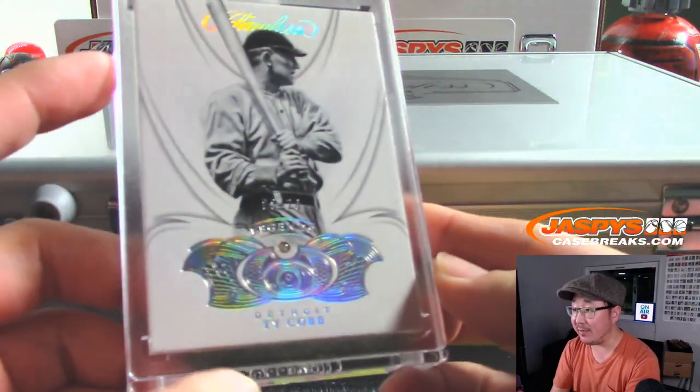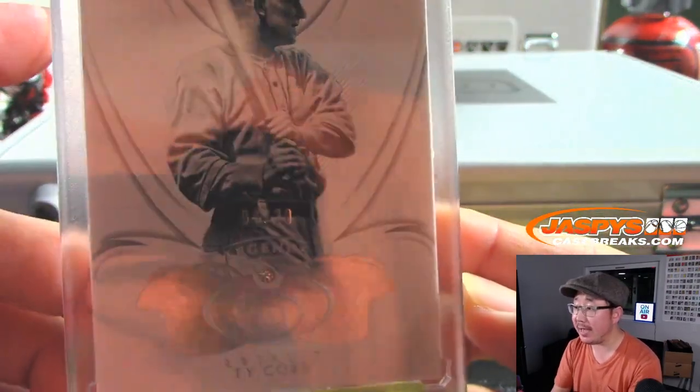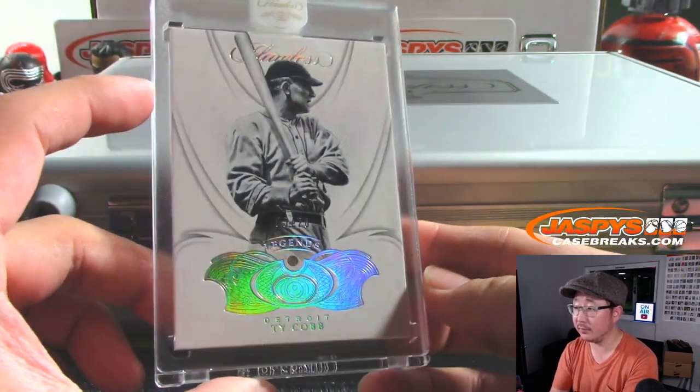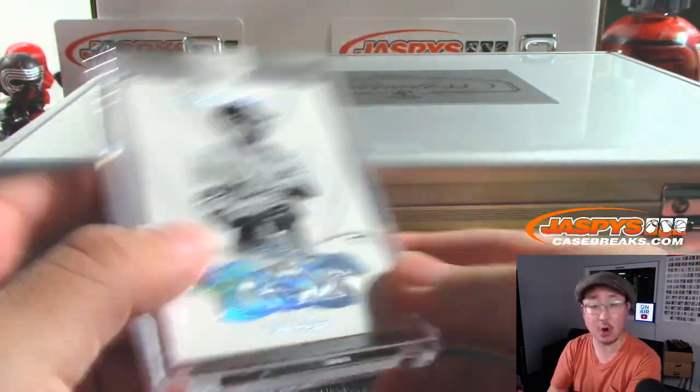On the left side - Legends Diamond, Ty Cobb. 8 out of 20 on that Ty Cobb. Tigers, DeJork with that one.